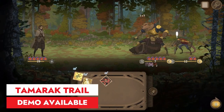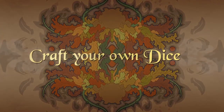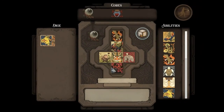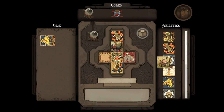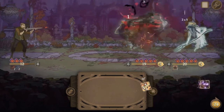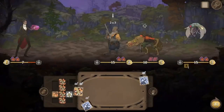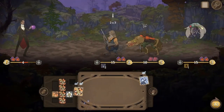Step into a deck-building roguelike adventure where players must battle through randomly generated trails to protect the inhabitants from an evil presence. Customize dice sets and manipulate the battlefield using powerful synergies. Play as one of three character classes, uncover clues and find game-changing artifacts.